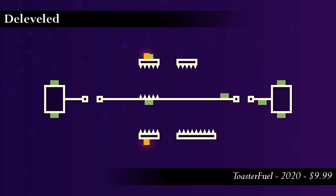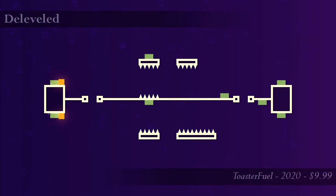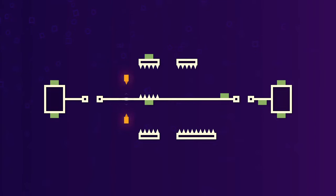Every good puzzle platformer has a gimmick that can be explained in a sentence or two and is immediately jolting. Deleveled is a platformer without a jump button.